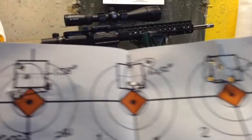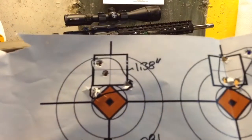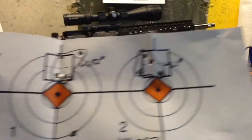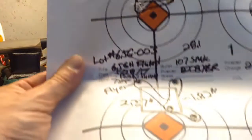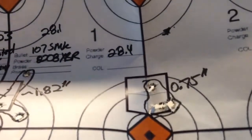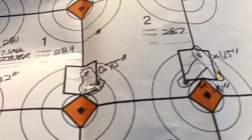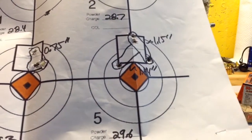I also loaded up 107-grain Sierra Match Kings with 8208 XBR. At 28.1 grains, four shots into 1.38 inches. At 28.4 grains, four shots into 1.42. At 28.7 grains, four shots into 1.1. At 29 grains, four shots into 2.37 — I think I may have done something there, as three shots went into 1.82. But then at 29.3 grains, four shots into 0.75 — definitely liking that, and I'll explore the 29.3-grain mark again. At 29.6 grains, three shots into 1.15 with the fourth opening it to 1.44.